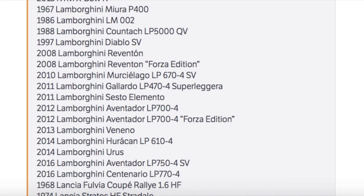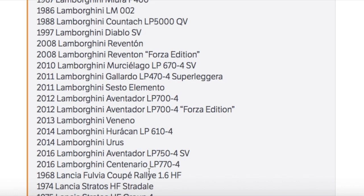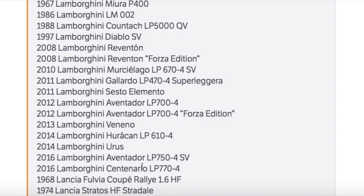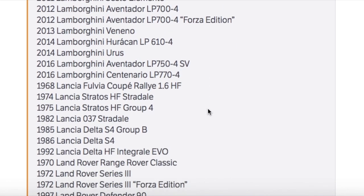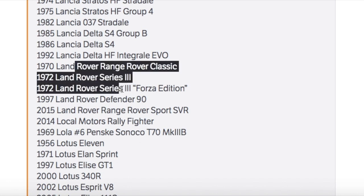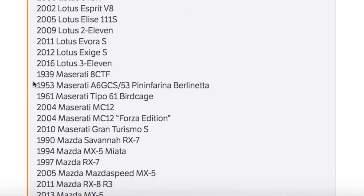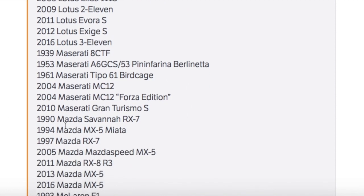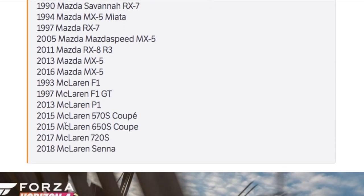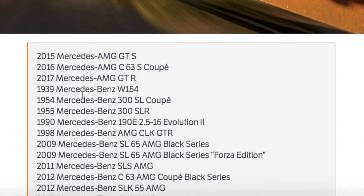We've got a solid Lamborghini list — similar in size to the Ferrari list — including the Urus SUV, Huracán, Aventadors, Centenario, and even a Forza Edition, which are probably DLC vehicles. We've also got Lancers, Range Rovers, Lotuses, and a handful of Maseratis — not that many. For JDM lovers, there are some Mazdas as well, and a few McLarens.